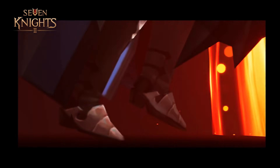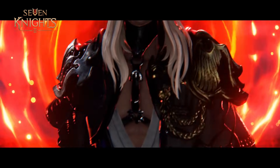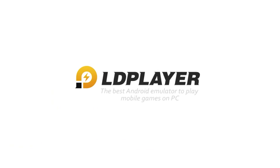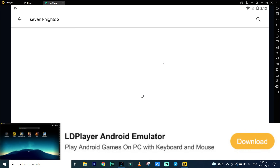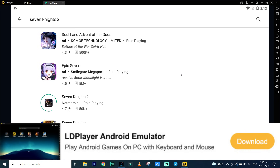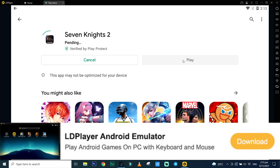As we move from Seven Knights 1 to Seven Knights 2, one thing that remains constant is my use of the amazing Android emulator LD Player. Thank you LD Player for supporting the channel's very first sponsorship. LD Player is a free Android emulator to play mobile games on PC with your mouse and keyboard, freeing up your phone to do other things while letting your game grind away for all the resources you will need.